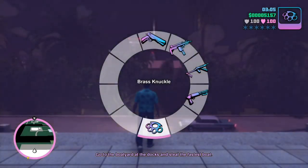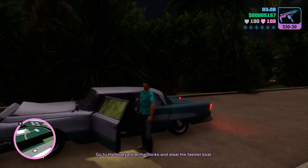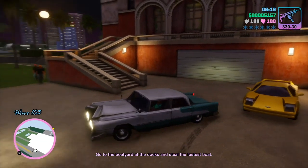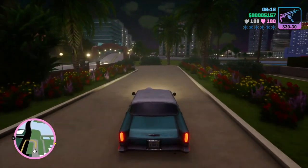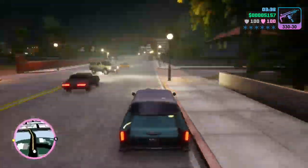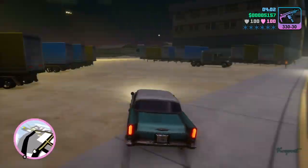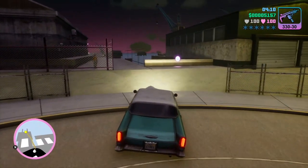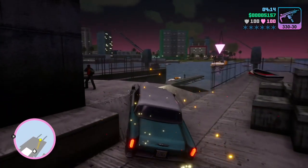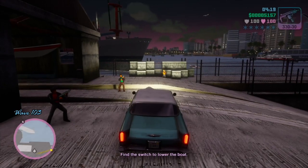Before you go to the boatyard, arm yourself with a semi-automatic weapon like an Uzi or something like that. That's all you're going to need. A pistol is not going to do you any good because there will be armed guards. I drove my car into the boatyard and began attacking the guards, because you need to find a switch to lower the boat and it's in the warehouse.